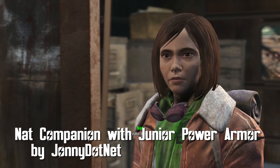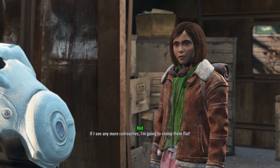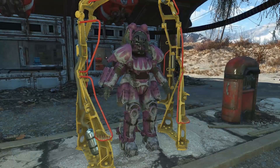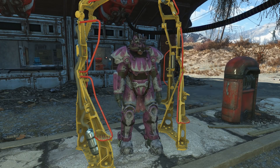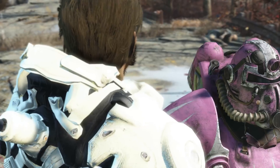Nat Companion with Junior Power Armor by Johnny.net. Who's that girl in the power armor? Why, it's Newspaper Girl's little sister. Nat Companion has over 500 lines of dialogue, along with a set of her very own power armor, so we don't have to have nightmares like we did with Peter.